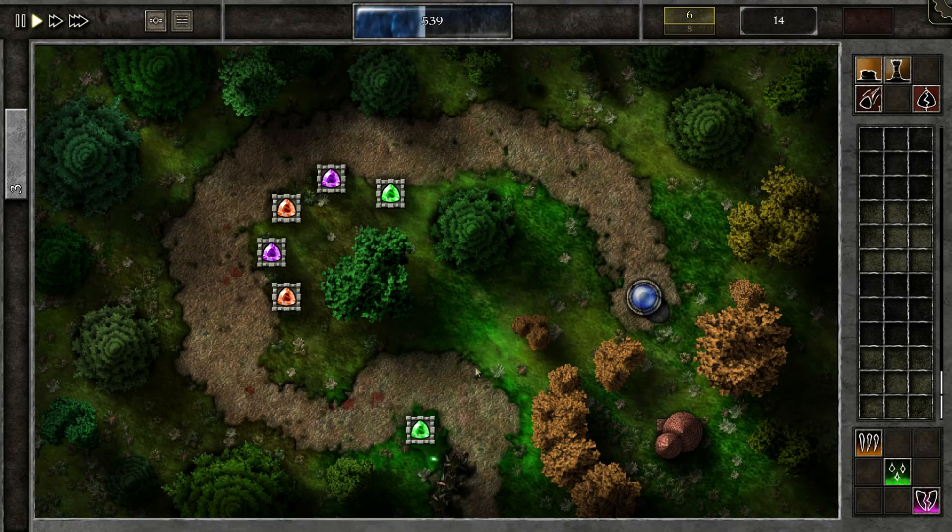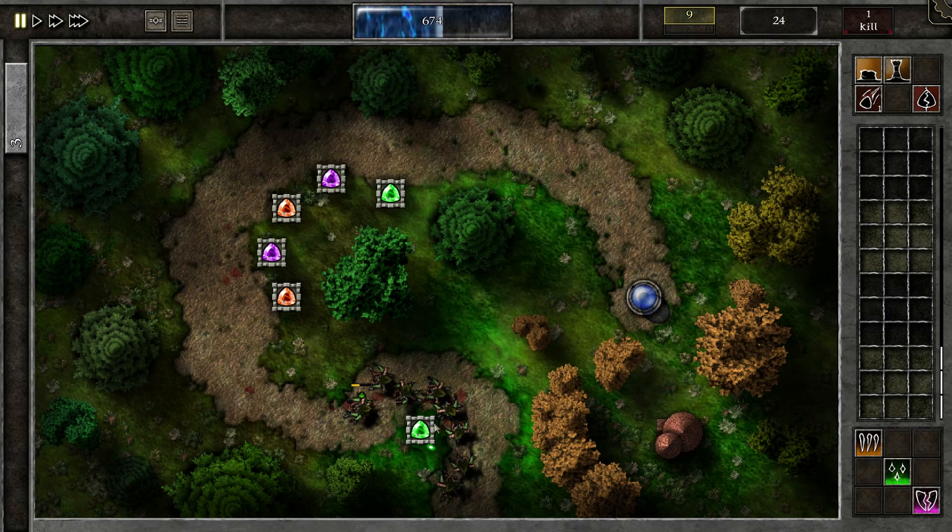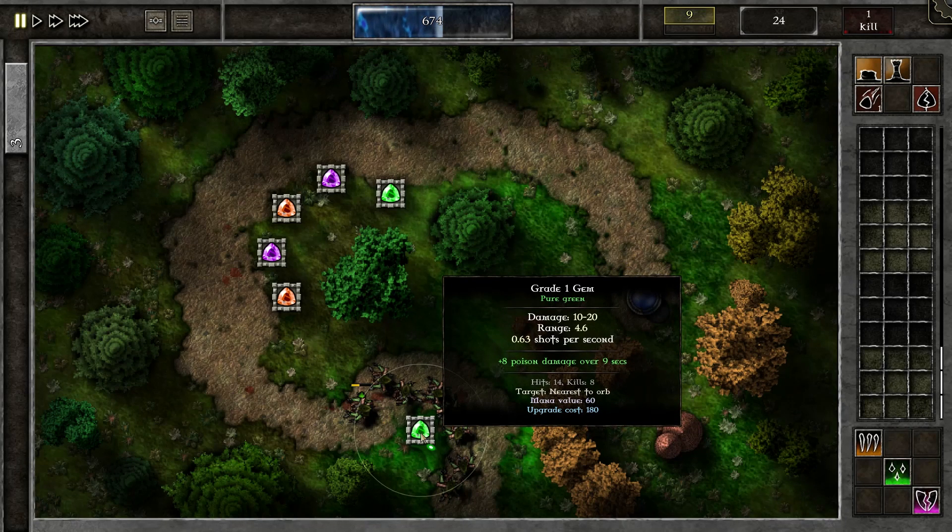The difference between Gemcraft and most tower defenses is that it's incredibly deep, and there are multiple ways to play it. Here we have grade 1 gems — this is what you start with. These were put here when the level began, and this one I placed myself. What you can do with these is duplicate them, upgrade them, or combine them with gems. This is what makes Gemcraft so fun — you can craft gems.